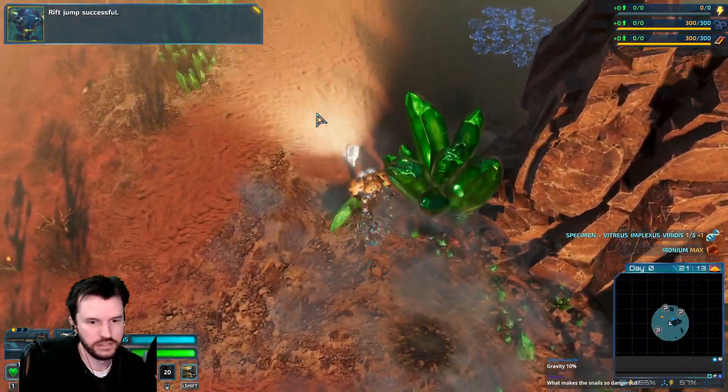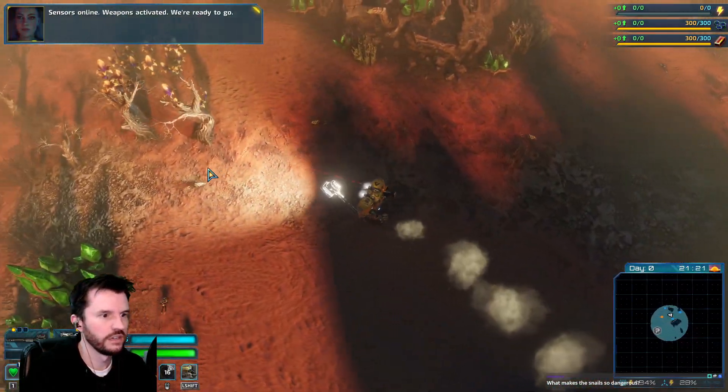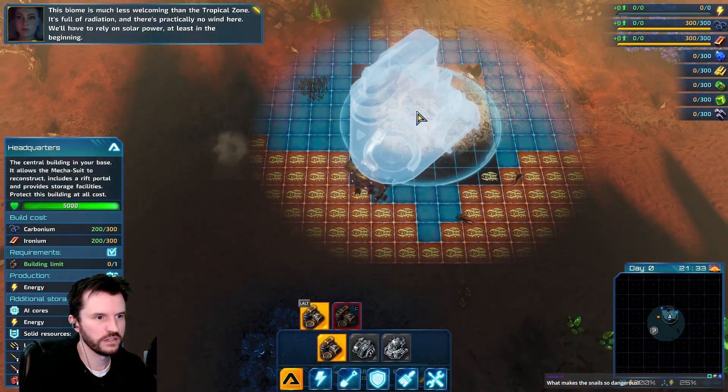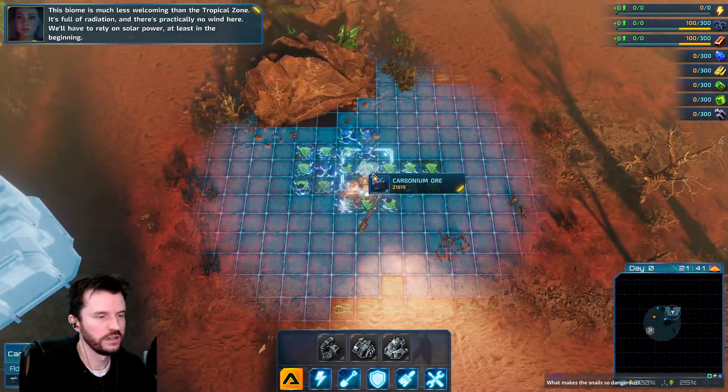Rift jump successful. Sensors online. Weapons activated. We're ready to go. This biome is much less welcoming than the tropical zone. It's full of radiation and there's practically no wind here. We'll have to rely on solar power, at least in the beginning.